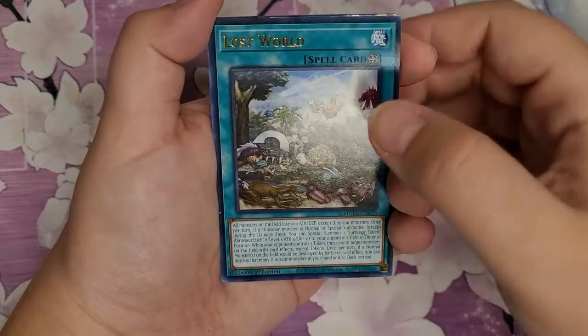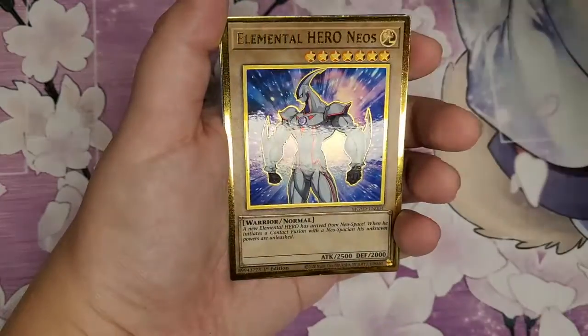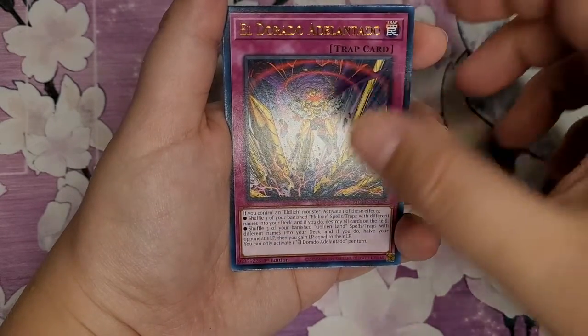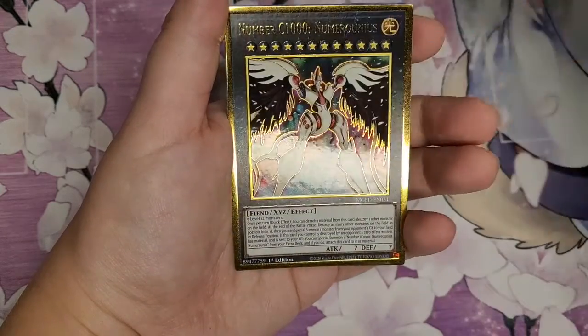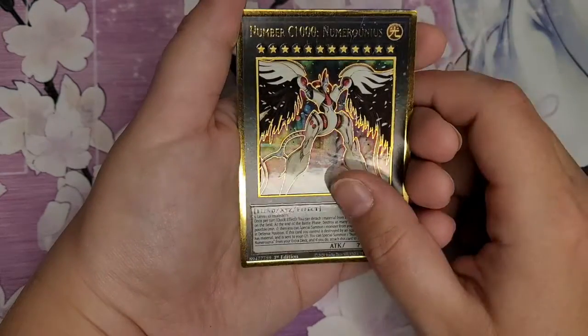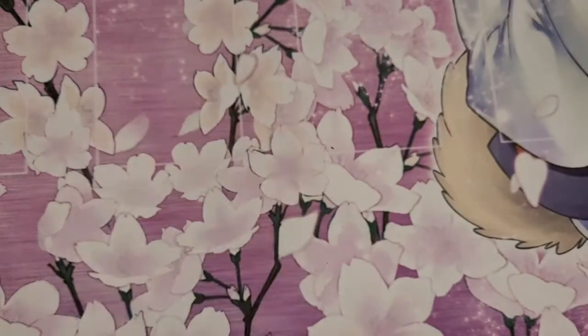Lost World — that's a beautiful card, I like that one. Black Dragon, Collapsed Serpent, Elemental Hero, Eldorado, Atalantado, Number C1000, Numeronis, Wind the Windchamber, and Sign Up Mining again.